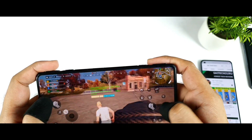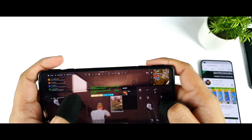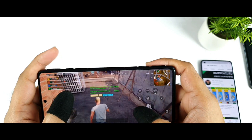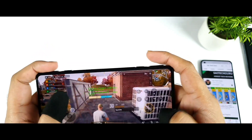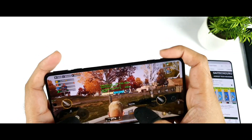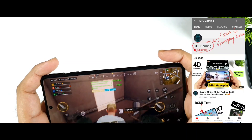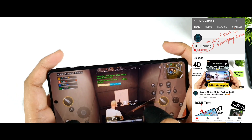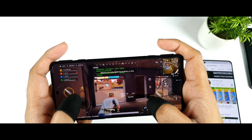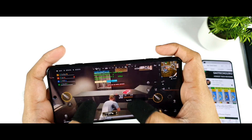Let me adjust the scope — it should be somewhere around here. I'm trying to use the gaming triggers exactly on the scope. It's really good. The graphics are pretty good, as you can see from the shadow detail. We get very good details while gaming — even very small details are covered at this moment.